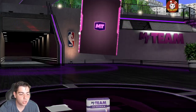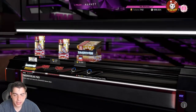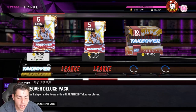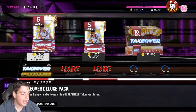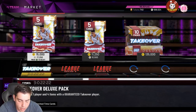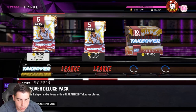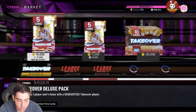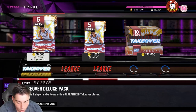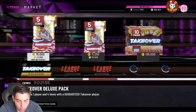Alright guys, we got the stats for opal Dikembe Mutombo. He does not have a three-point shot surprisingly. He has 98 shot IQ, 84 mid-range, 98 close shot, 89 driving layup, 95 driving dunk, 98 standing post hook, 92 post fade. He has 93 speed, 99 block, 99 interior defense, 97 perimeter defense, and Hall of Fame Quick Draw. This card is going to be a defensive god — every single defensive badge is Hall of Fame.